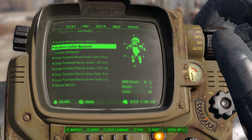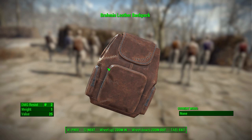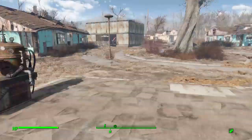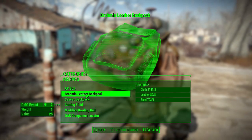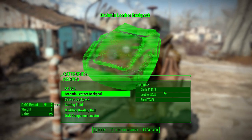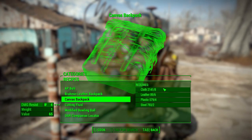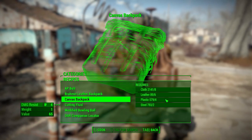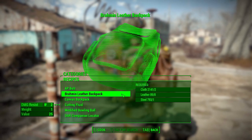As for how you get your hands on one of these backpacks, it's pretty simple. You can find them on enemies randomly scattered around the Commonwealth or in vendors. Alternatively, head to any chemistry station, go to the utility category, and you can build the Brahmin Leather Backpack for two cloth, eight leather, and one steel, and the Canvas Backpack for eight cloth, six leather, four plastic, and two steel.